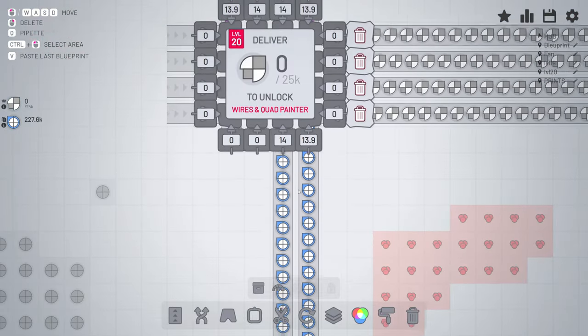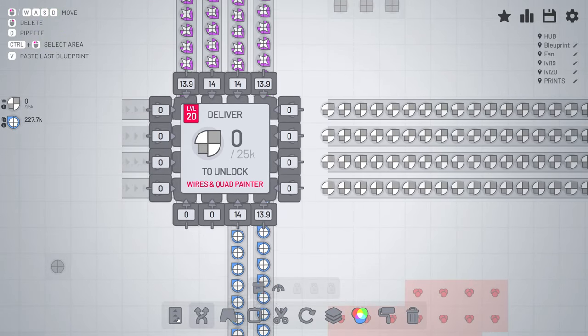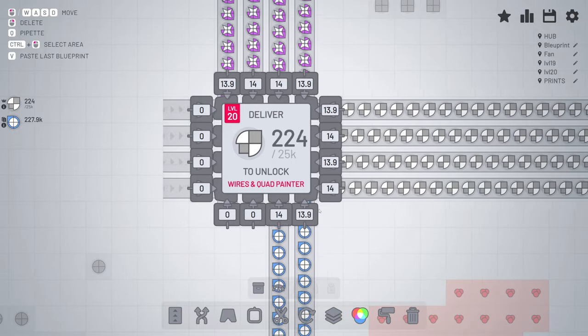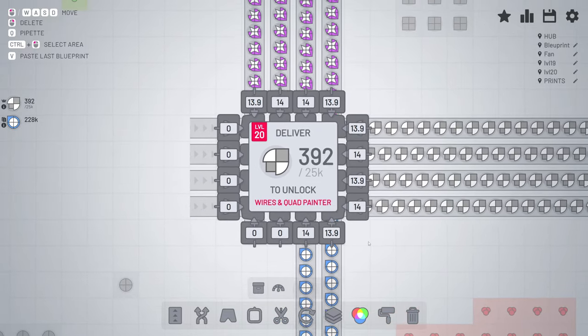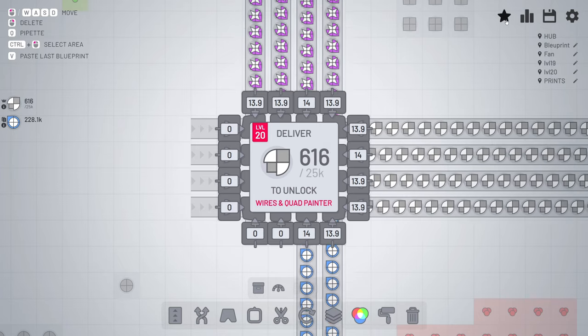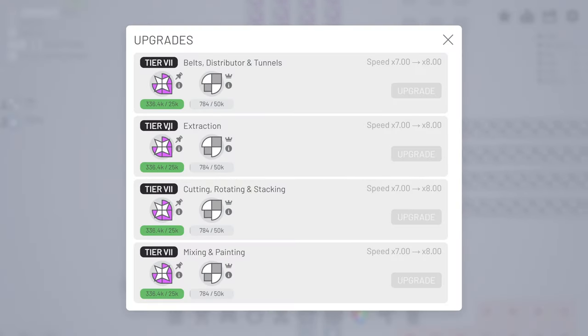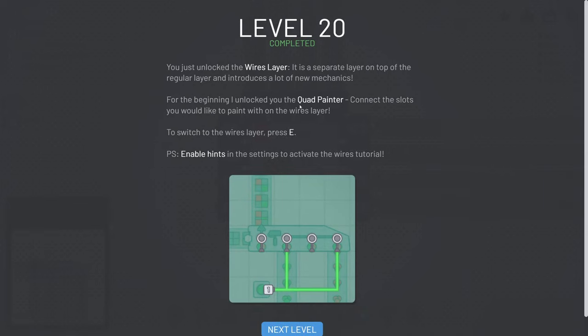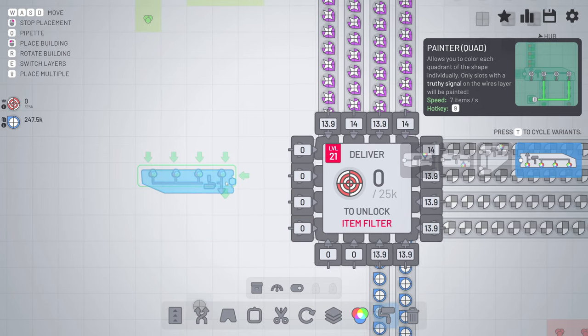We need a lot of them so let's bring it in and keep them running again and again. I'm going to wait until this is 25 - remember we need 50 for each upgrade. It's apparently the logo because I did an achievement on Steam, so I know it's the correct one. Now it's done: we have unlocked the wires and the quad painter - really nice! For this piece you can use the quad painter, but I'm going to keep it simple.